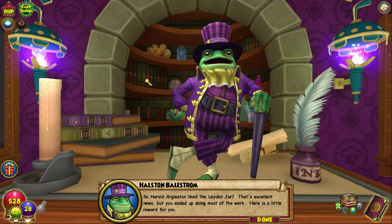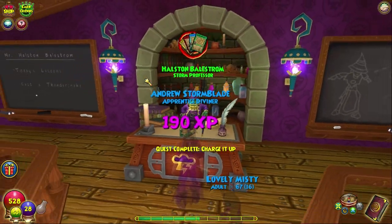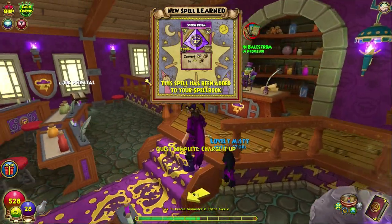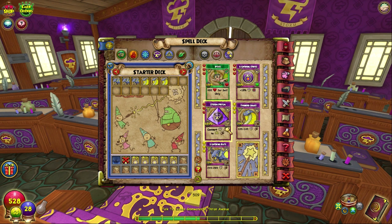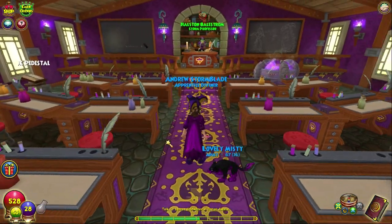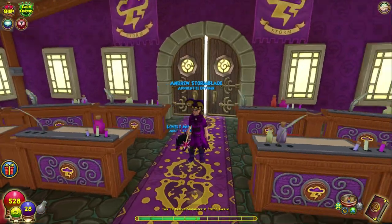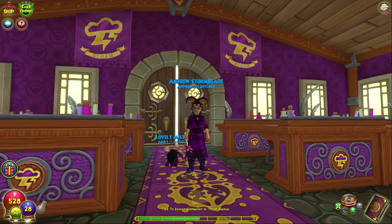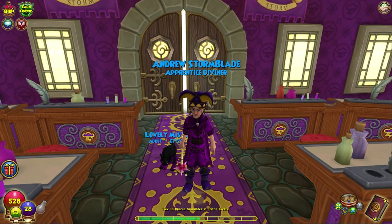Harold Argleston liked the laden jar. Oh, that's excellent news. But you ended up doing most of the work — here is a little reward for you. Storm Prism! Amazing! Look at that! So that is the end of this episode. We can now go on to Trident Avenue, which is not next — Firecat Alley is next. I don't know if this is going to be up before or after episode three. Episode four is Trident Avenue, just so you know. Thank you for watching, remember to like and subscribe. If you want to subscribe, press the bell so you know exactly when I post another video. And remember, Crafts outside the box.